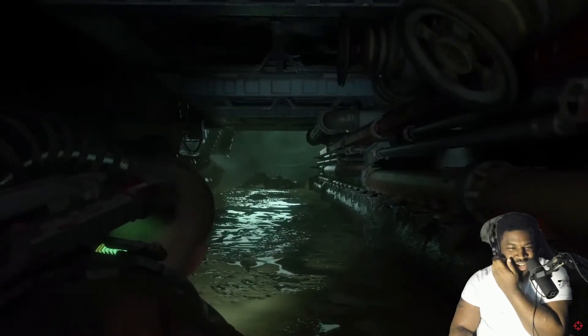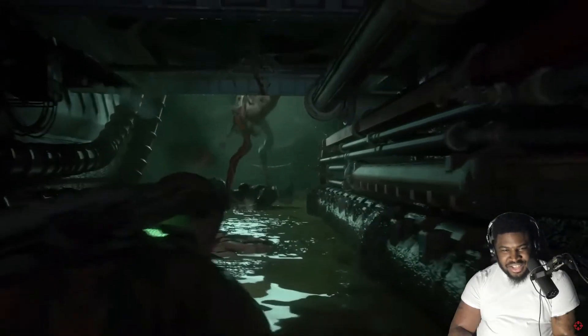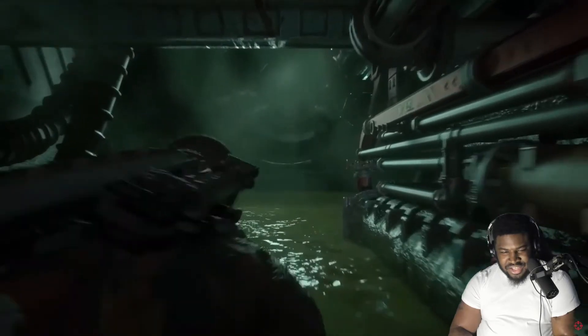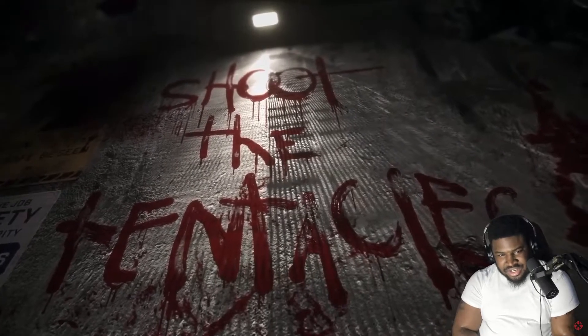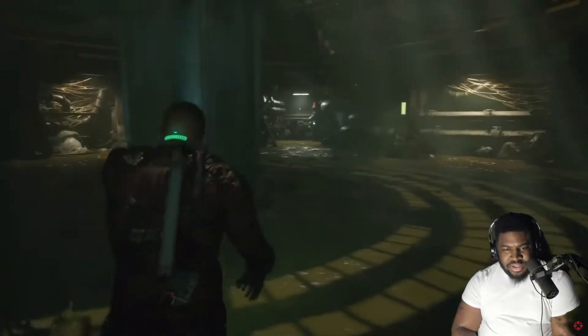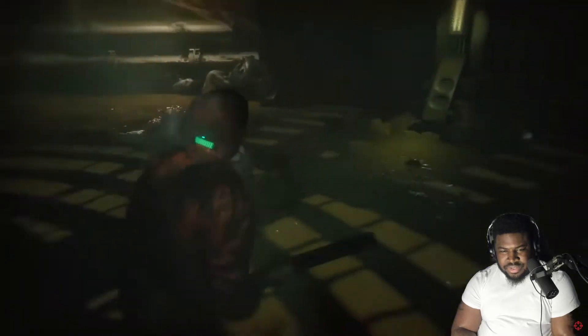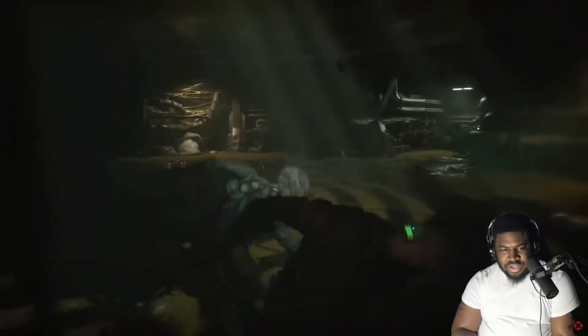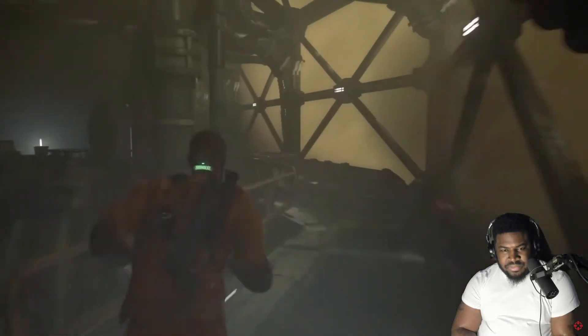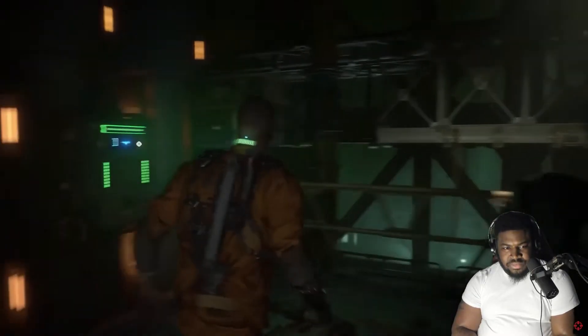Echoes all around made me feel constantly on edge. If nothing else, Callisto Protocol gets the creepy, constantly anxious feeling down to a science. Controlling protagonist Jacob is going to be a lot like controlling Isaac from Dead Space — he's constantly looking over his shoulder. Jacob feels very heavy in movement and feels less like a video game character and more like an actual person. His run feels like a realistic jog speed, not like a tireless super soldier. I like that realism — combined with his deliberate pace, it makes Callisto Protocol feel even scarier.